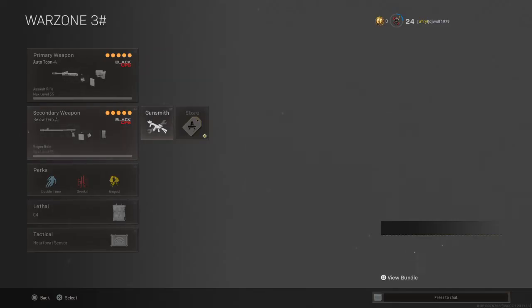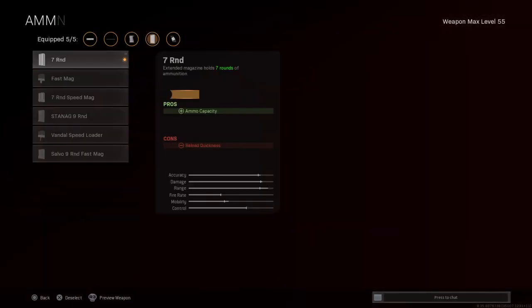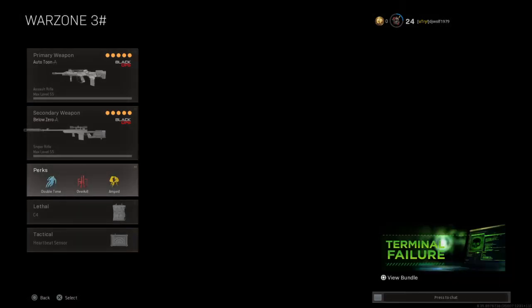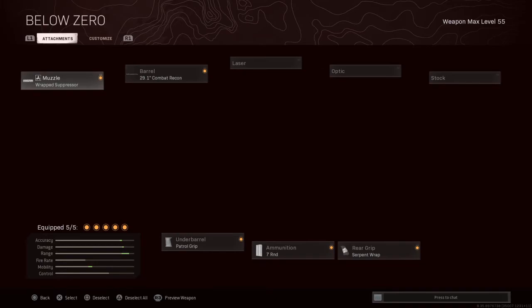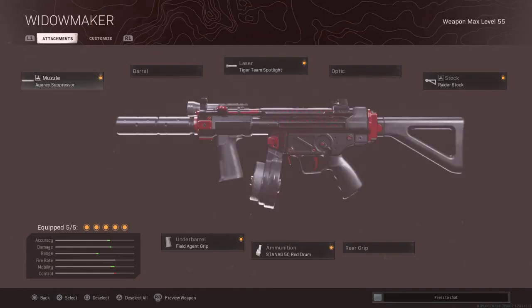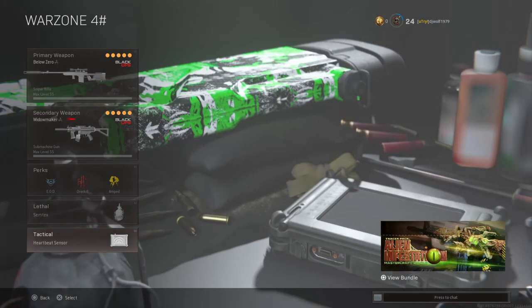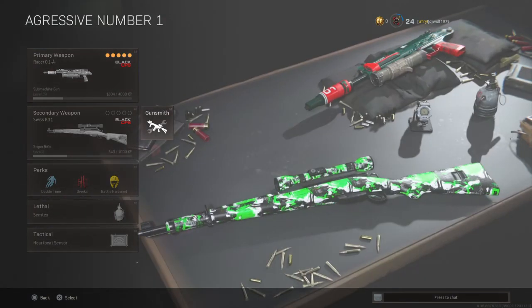FFAR also has Wrapped suppressor, Combat Recon barrel, Patrol grip, 7 round mag, Serpent Wrap. Perks: Double Time, Overkill, Amped. C4, Tactical grenade, Heartbeat Sensor. Same sniper loadout, same Cold War loadout. EOD, Overkill, Amped. Stim, Tactical grenade, Heartbeat Sensor. Last loadout: Bullfrog and the new sniper.